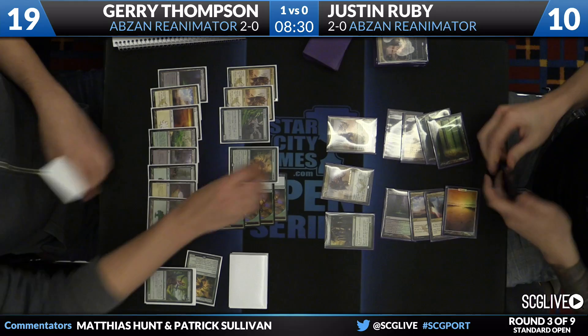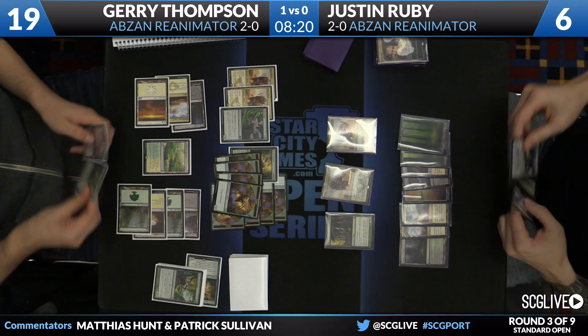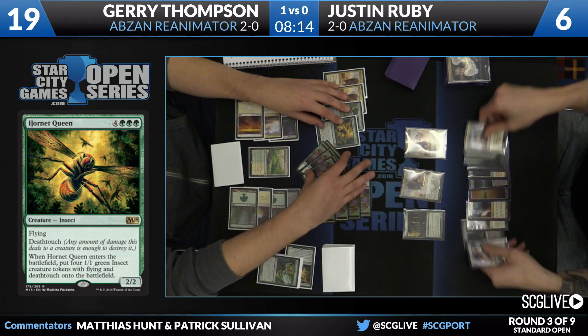Utter End exiles the Hornet Queen — relevant that it's an exile since the Whip exists — but Jerry will just tap seven for a second Hornet Queen. That's ten power in the air. Justin is at six, and what this means is even with End Hostilities or Dune Blast, Jerry Whips back a Rhino, and that should do it.